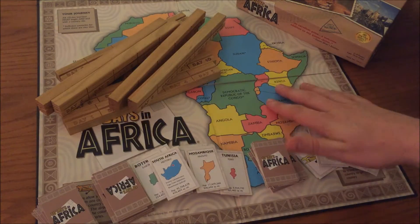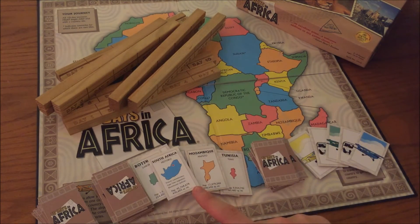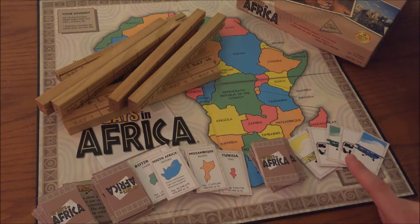The game comes with a board of Africa, 8 wooden trays, 45 country tiles, and 15 transportation tiles.